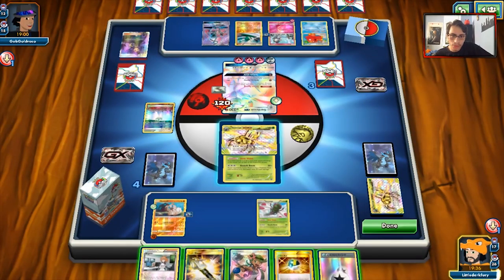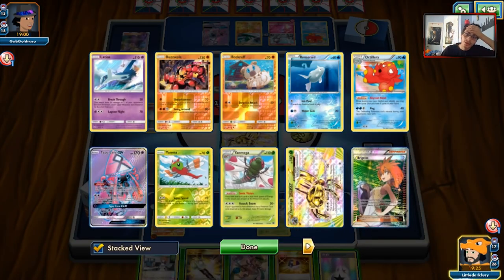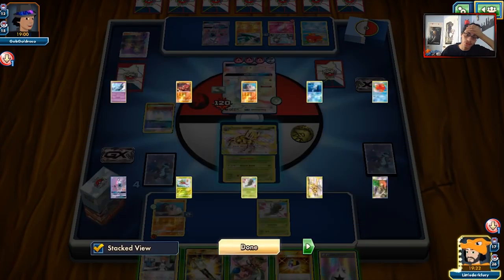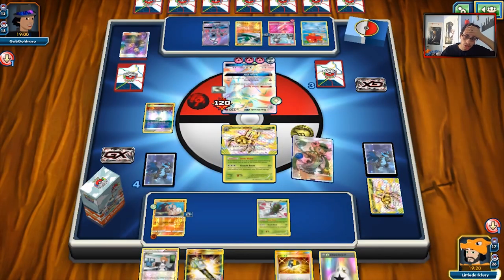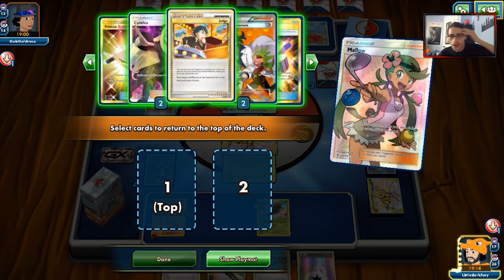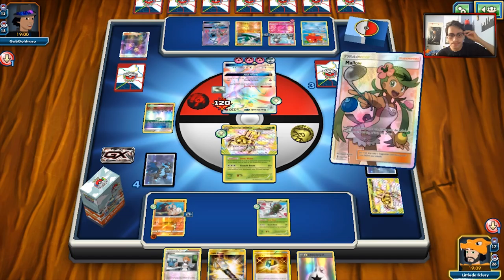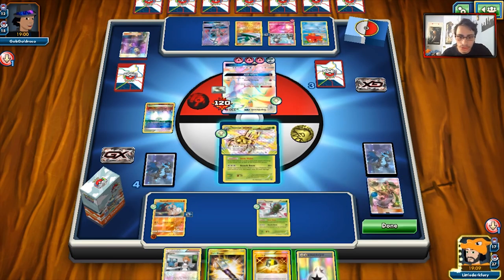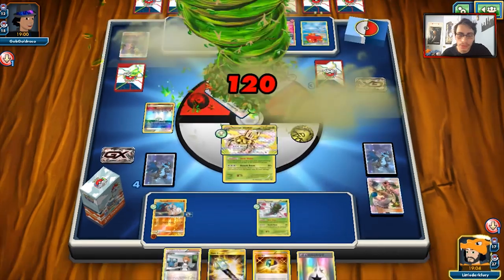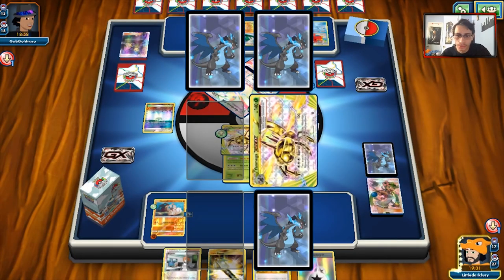I'd like to give him a lower hand size. I think I just Mallow. I do have Lele and Judge. We'll probably put Judge on top. We do have our Stretcher, which is good. And we can knock out Gardevoir here with Assault Boom, thanks to him playing all those tools on. We take our two free prizes. Another Yanmega Break in prizes — there's another DCE. We still have our Lele, which can always attack for nice big damage.